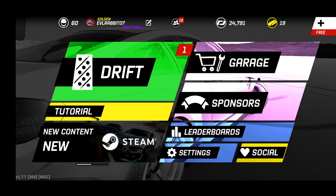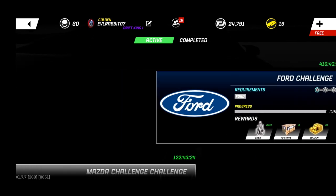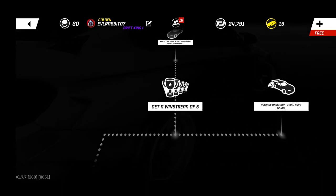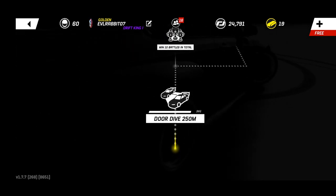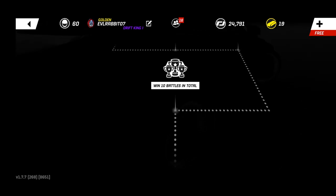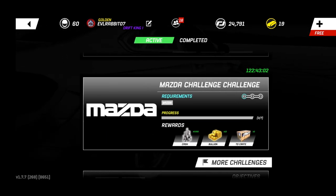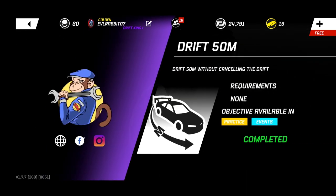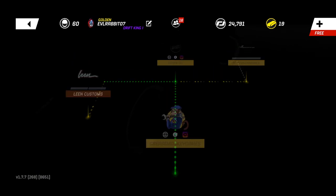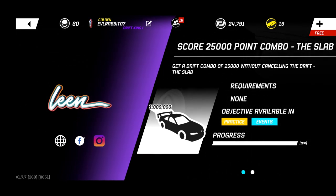We are gonna take a look at the new sponsorship tree, and a lot of people have been asking about it. It is definitely different when it comes to the specialized challenges — like the four challenges and stuff like that. You just need a specific car to run these. There's a Mazda challenge, so I'm definitely gonna be taking a look at that, probably using the MX-5 or the Mad Mike FD. You can complete challenges in practice or an event, which is a good thing.